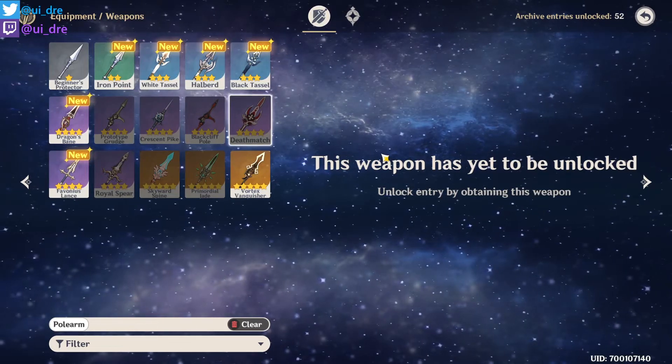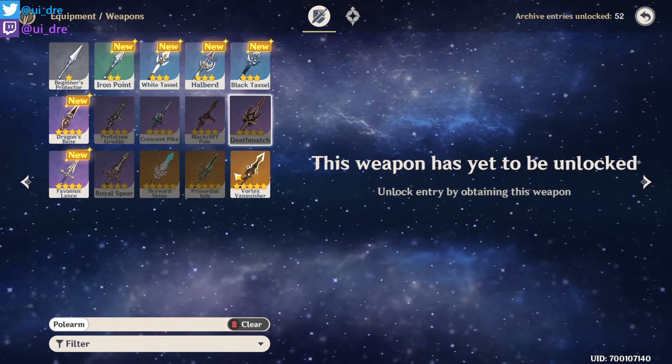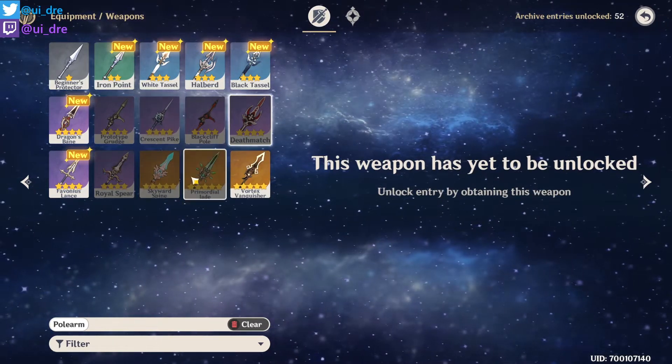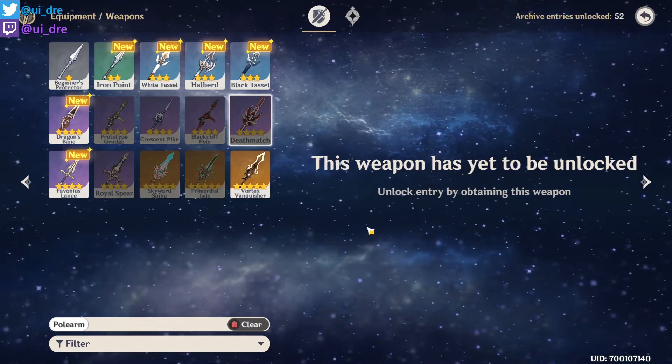Deathmatch is a solid option, but it is not as good as the top three. In terms of top-tier weapons, the best three for a DPS Zhongli build are: Crescent Pike, Primordial Jade Winged-Spear, and Vortex Vanquisher.